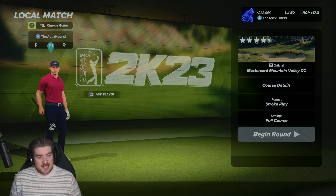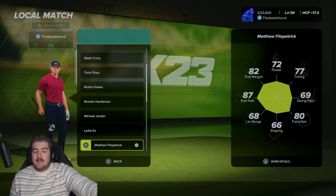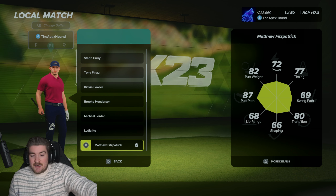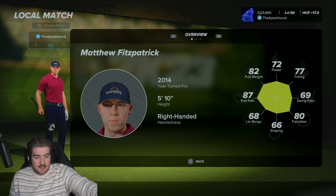Today, Matthew Fitzpatrick has been added to the game. As you can see, he has 72 power, 82 putt weight, 87 putt path, 68 lie range, 66 shaping, 80 transition, 69 swing path, and 77 timing. He turned pro in 2014, is 5 foot 10 inches tall, and he's right-handed.